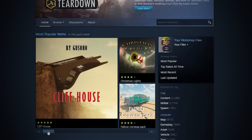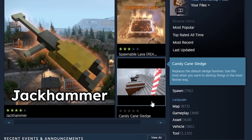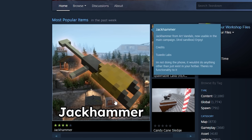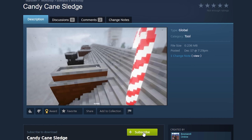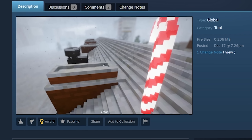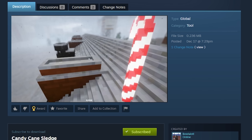There's actually some fresh stuff on the workshop today. We got Christmas lights, the endless highway, more Christmas themed stuff. Someone ripped the jackhammer out of the campaign - it was the only good thing out of the campaign, thank God somebody did this. I'm downloading the Christmas sledge. This is going to be a Christmas time video, it's literally almost Christmas. Sorry guys, not uploaded on Christmas.